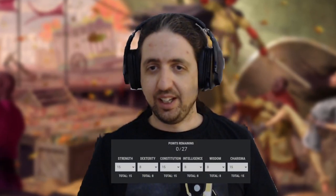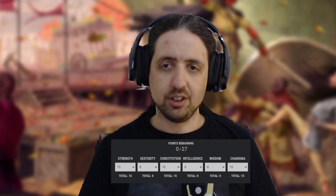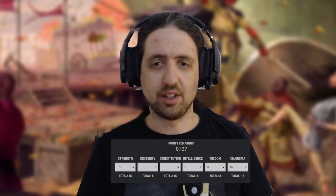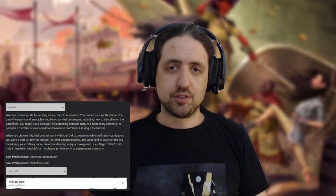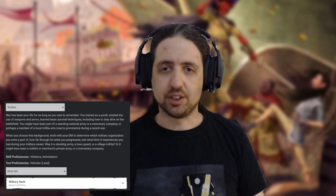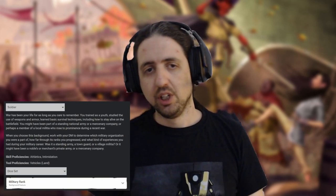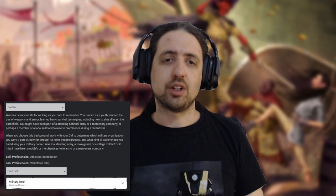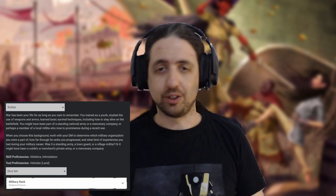I always like to start with abilities. With point buy we can get 15, 8, 15, 8, 8, 15, starting as high as possible with the three most necessary abilities, and dumping anything that doesn't directly contribute. For the background, I choose Soldier. It gives you proficiency in Athletics and Intimidation, which are quite useful for pushing, grappling, and the start of the more face side of the build. You also get land vehicles proficiency for chase scenes, and a gaming set of your choice for gambling away your gold.